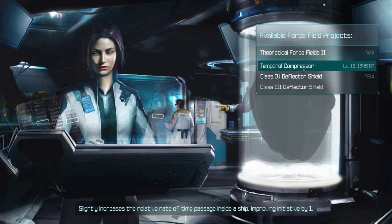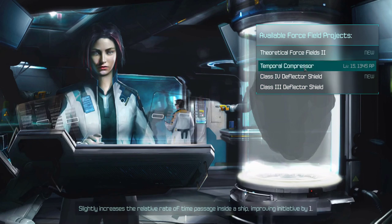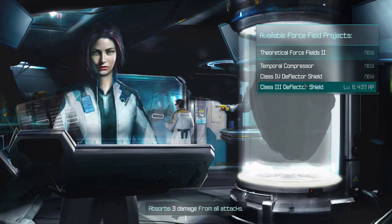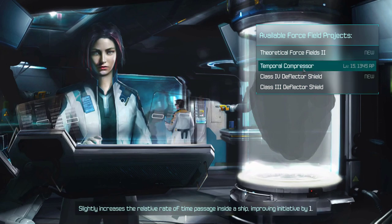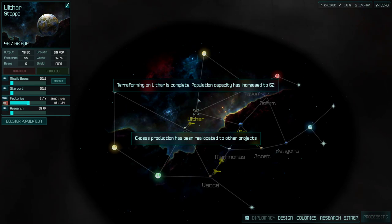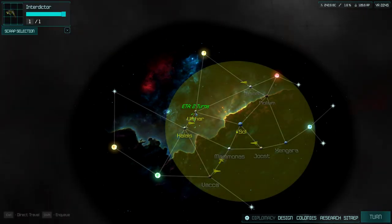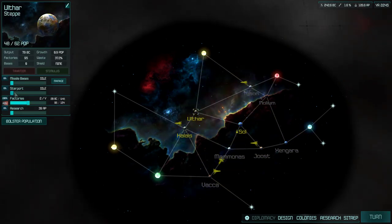New stuff — got us temporal compressor. It's a system to improve ship initiative, giving more turns in battle. It's so expensive, but I'm actually going to grab it as a long-term project for a weird reason — it's going to bump things up. Great work, Ulthar.